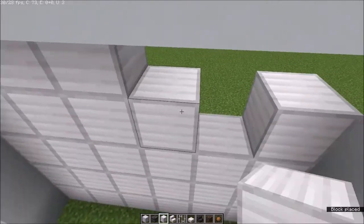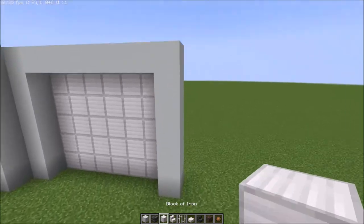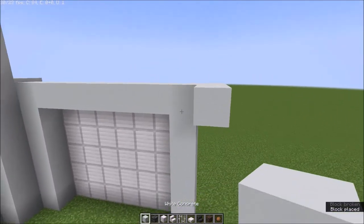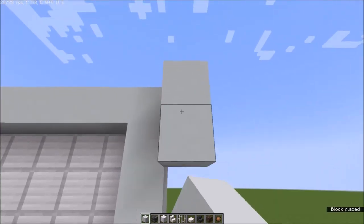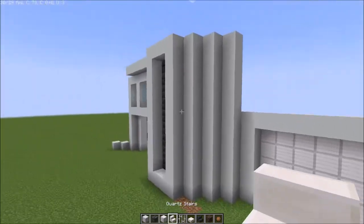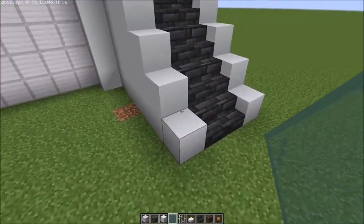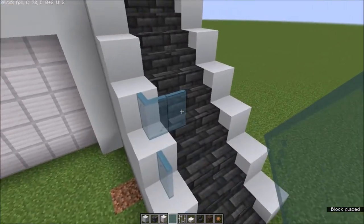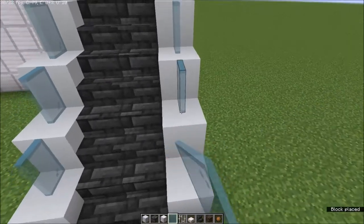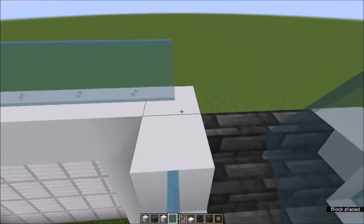After that, make a staircase next to it — very simple. After you've made the staircase, place your glass like that and do the same thing over here as well.